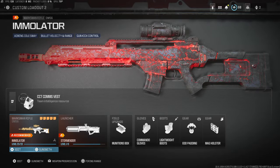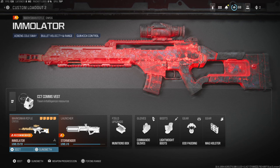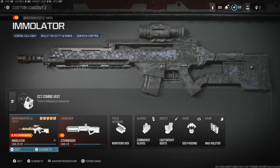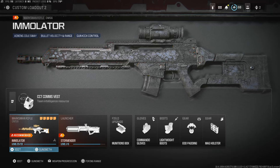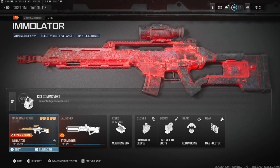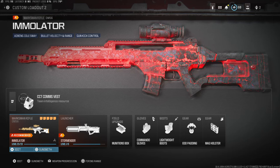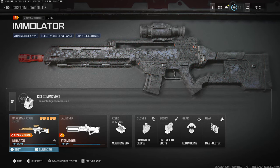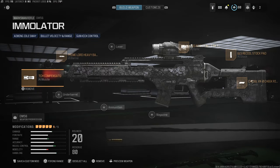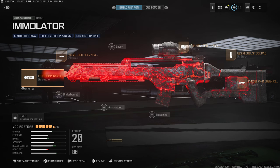What's going on guys, Zayce here with another video. Today we're doing a blueprint review for the Immolator DM56. Immolator means to kill or destroy, so hopefully we can do some of that. This is from the battle pass, and there's actually a few blueprints from the battle pass that have this effect where it looks like the weapon is heating up. I've heard it happens when you're shooting, not just when you're getting kills, but we're gonna find out.